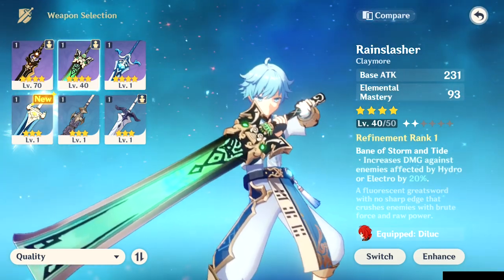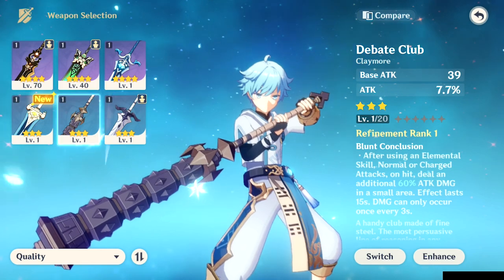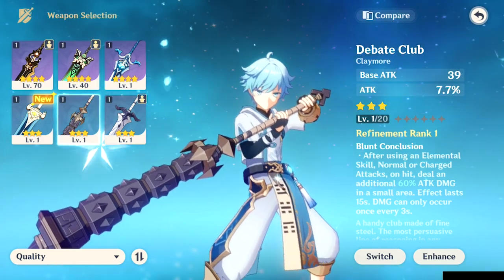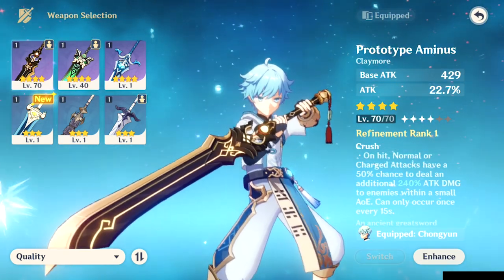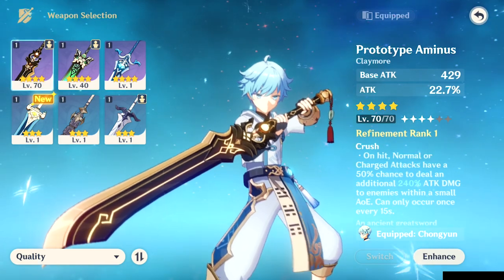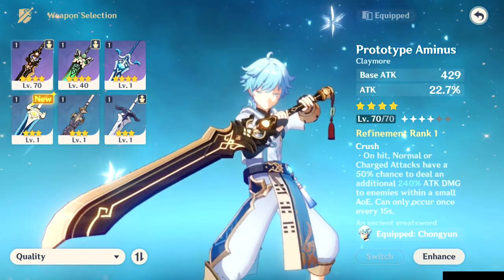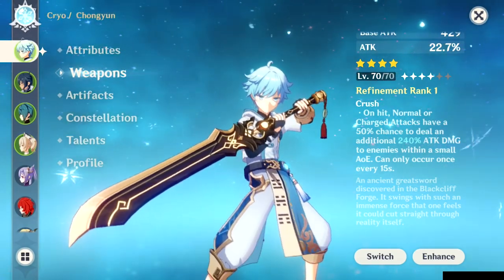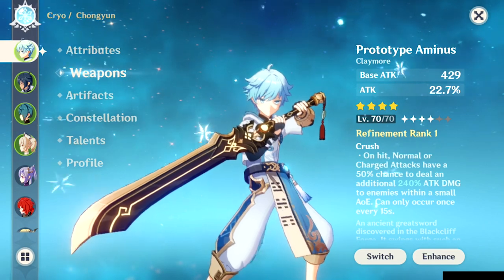Another great option is the Debate Club — it's a three-star weapon but has the Blunt Conclusion passive: after using an elemental skill, normal or charged attacks on hit deal an additional 60% attack damage in a small area for 15 seconds. It's a great option especially if you refine it. The Prototype Aminus has the Crush ability: on hit, normal or charged attacks have a 50% chance to deal an additional 240% attack damage to enemies within a small AoE, once every 15 seconds. This can give you some crazy burst damage numbers — ideal for a main carry DPS.